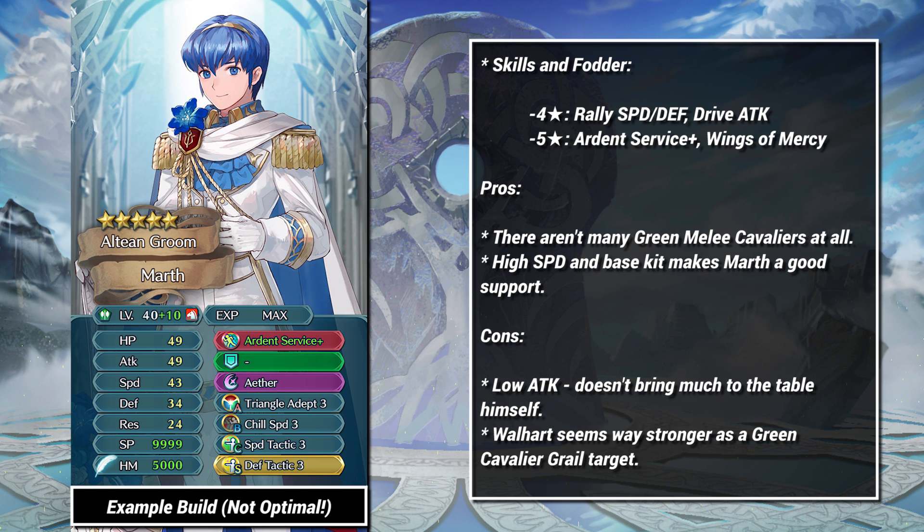Groom Marth, on the other hand, gets a pass for his novelty. Green Cavalier is a very thin category, and I can see some people looking at Marth's speed and giving him a chance. Personally though, I'd recommend Wallheart if you want a limited Cavalier.